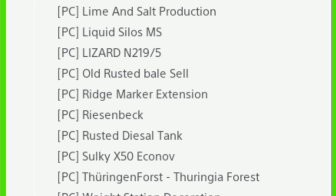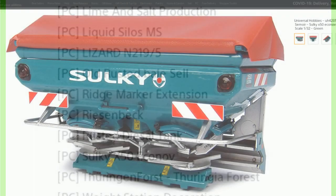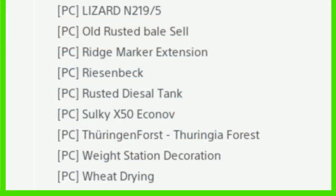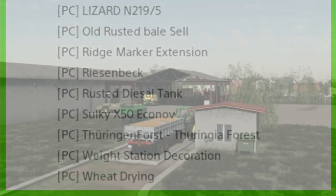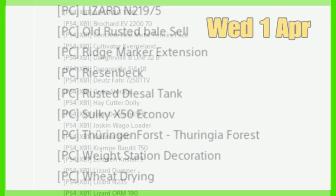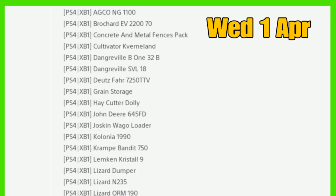Also new for PC: the COT Garant Tank Trailer, Lime and Salt Production with Liquid Silos, MS Lizard M2195, Old Rusted Bale Sale Point, Bridge Marker Extension, Resin Back Rusted Diesel Tank, Sulky X50 Econov, Thuringia Forest, Wait Station Decoration, and Wheat Drying.